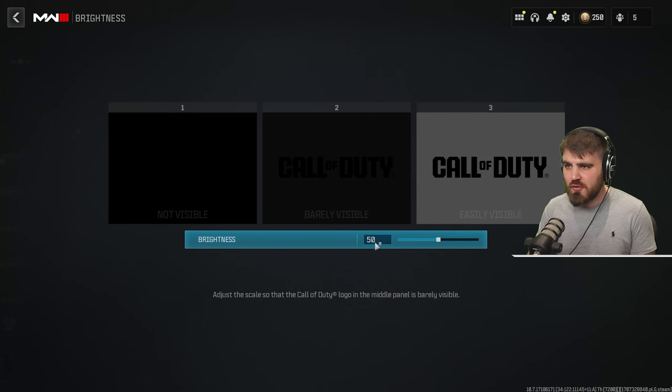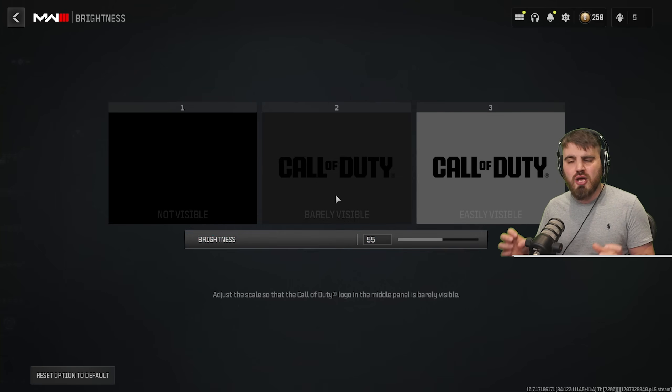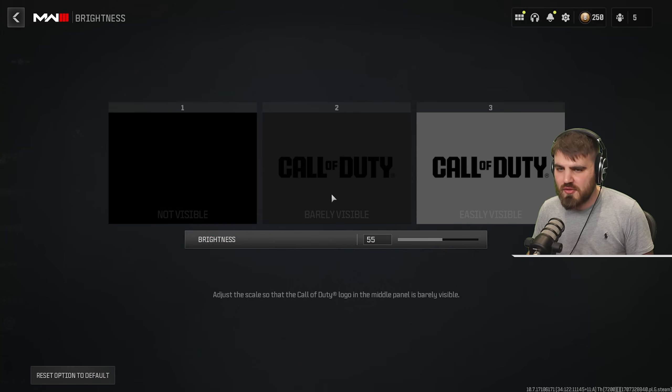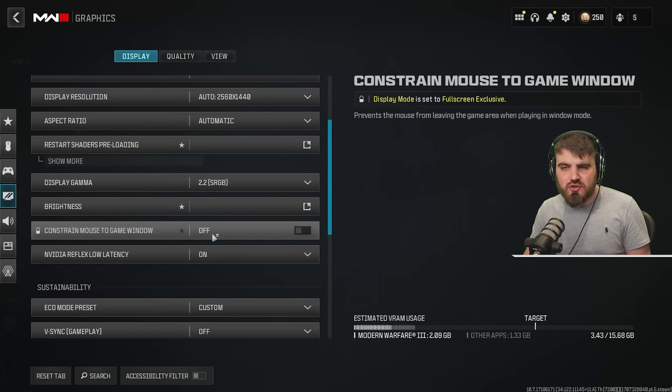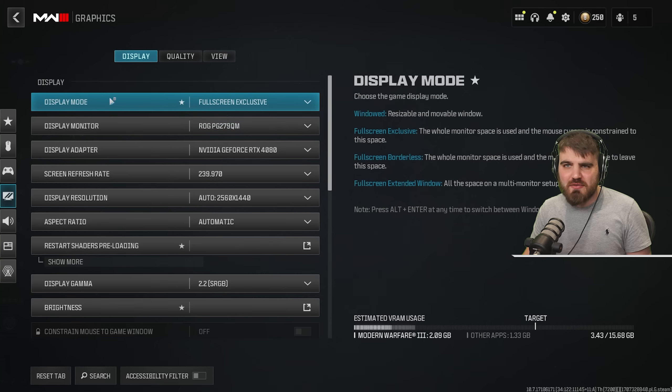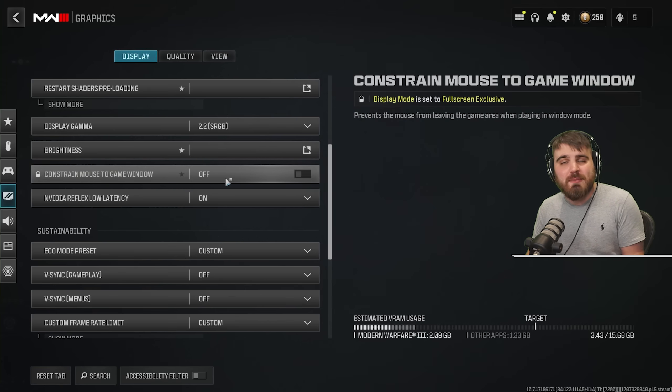At the default 50, the guide is set exactly as intended, but bumping it up by 5 helps in darker areas. This was improved in the previous season update, but I still recommend bumping brightness. Constrain mouse to game window is only available in borderless mode — if you use that, enable it so your mouse stays on screen. Then NVIDIA Reflex Low Latency — make sure this is not off.